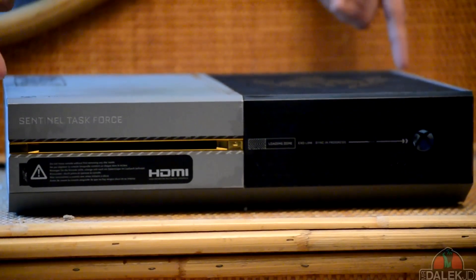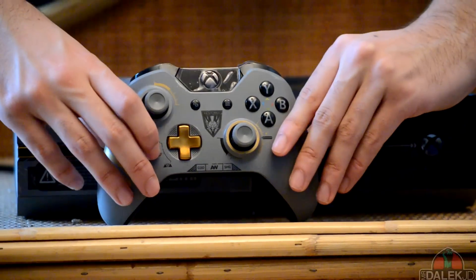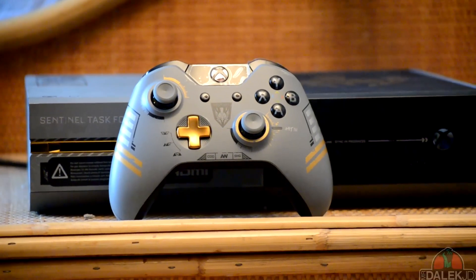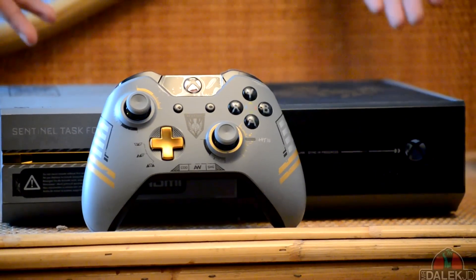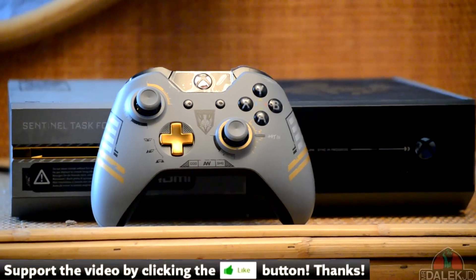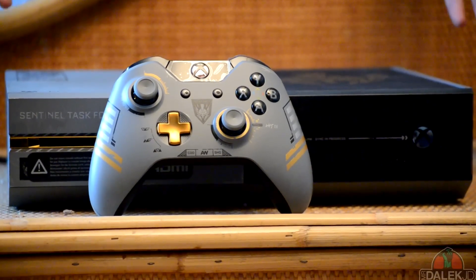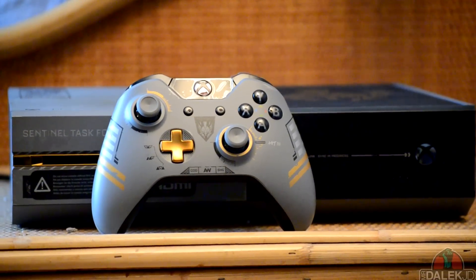So that's what you're going to be getting with the Xbox One Advanced Warfare console bundle: a digital copy of Advanced Warfare, the console, this beautiful controller, and a 1TB hard drive. You really can't go wrong if you're looking to get an Xbox One — this is the best design I've ever seen. Thank you so much for watching. Drop a like if you enjoyed it, share it with your friends, as this is the world's first unboxing of the Advanced Warfare Xbox One bundle. Make sure to subscribe for more Advanced Warfare videos coming up to release, and I'll hopefully catch you guys very soon.